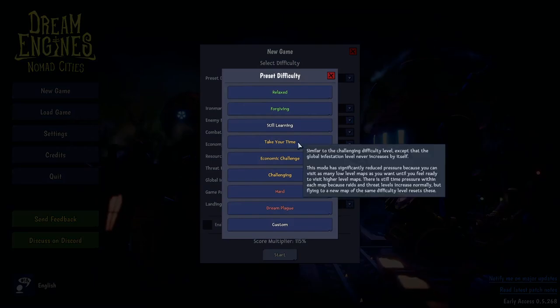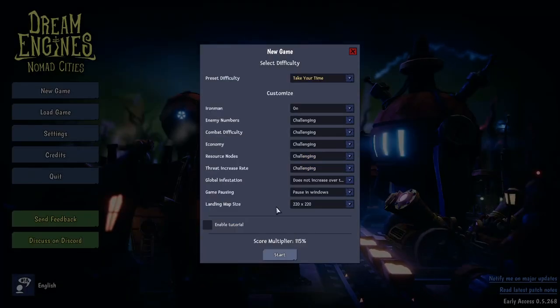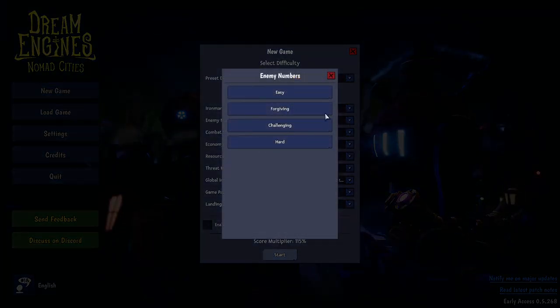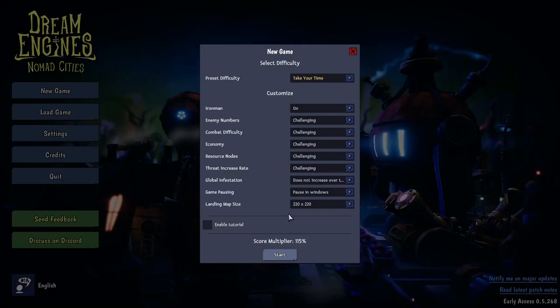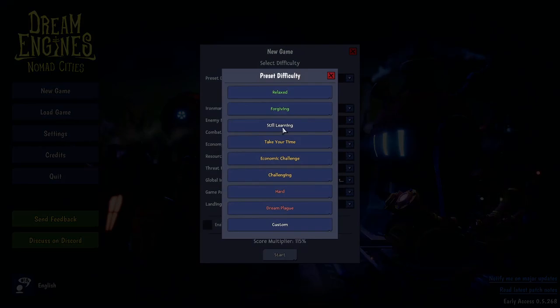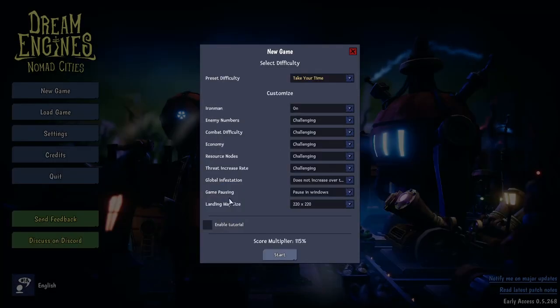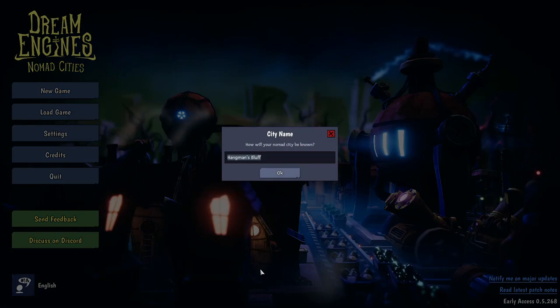I'm going to set it to around 115. There are a bunch of settings here — enemies on challenging, you can ramp that up to hard, forgiving and so on. Customize the game however you want. I'm still learning, so let's take our time with that one.